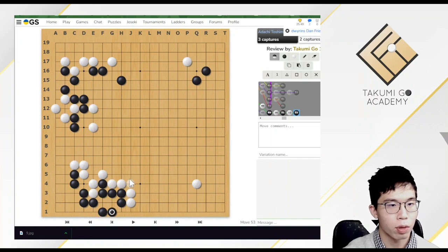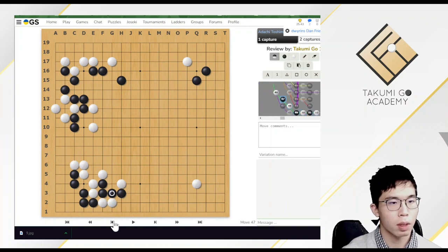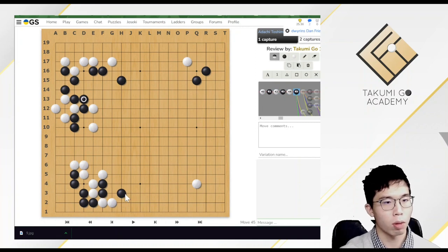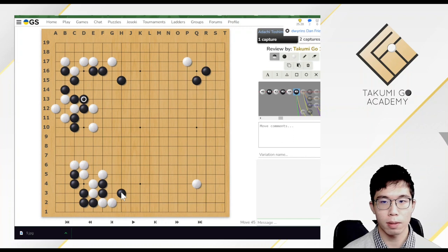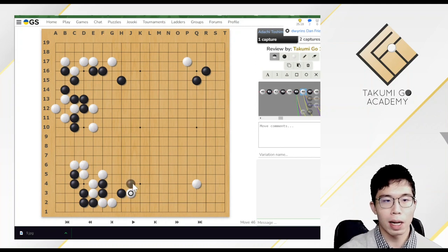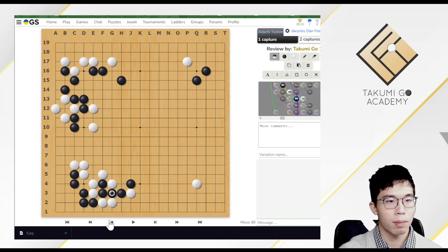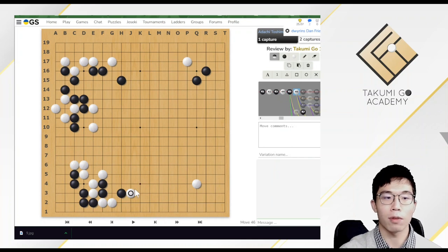White needs to play one more move to protect the influence. Also, these two stones divide the black stones into two, so they are kind of the keystone — white would not like to sacrifice them. So there is another tesuji, also an attach, but at this point black could not play a move like this one because white could play a ladder. Black normally only has two choices: a bamboo joint or a push. Let's look at the bamboo joint first.